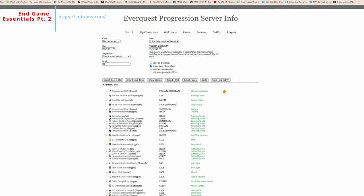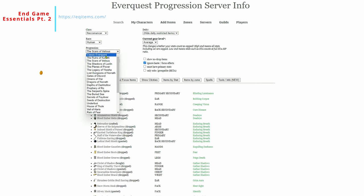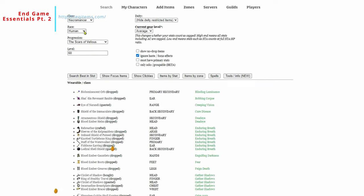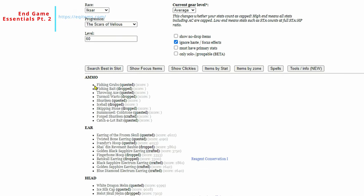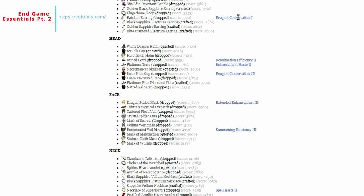One site I use for research is eqitems.com. It gives you progression by era - Classic, Ruins of Kunark, Scars of Velious - and you can check for gear based on your level, race, and class. If you just want to do a basic best-in-slot search it'll give you really cool items for each slot.